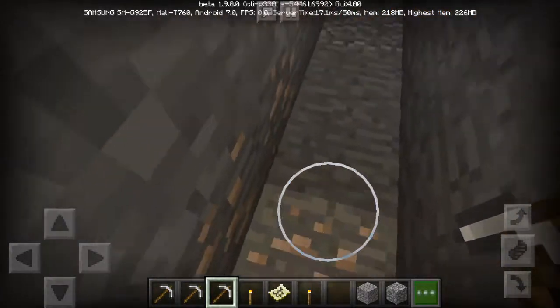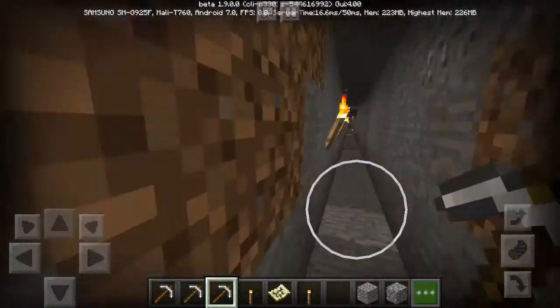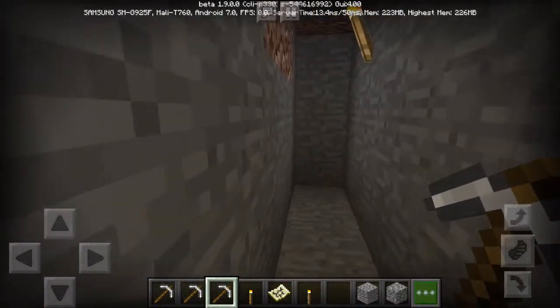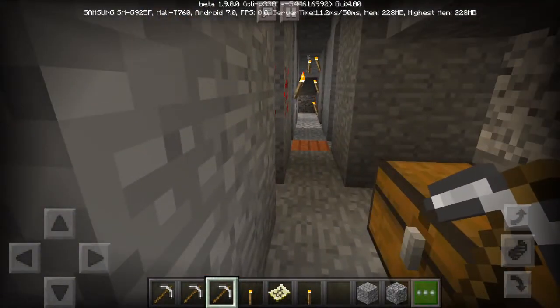As you can see, you're gonna start digging and find some iron, redstone, and even some coal and stuff like that. Be careful because you're gonna find lava and other hazards. The coal is gonna help you make torches.